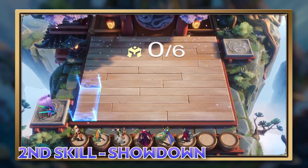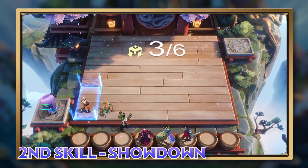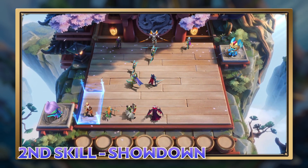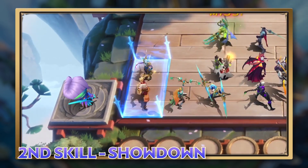Second skill: Showdown. Ling selects two tiles on the field to create a dueling ring. You can drag a hero to the dueling ring. At the beginning of each round, the farthest enemy from the dueling ring will be dragged into it for a duel. During the duel, the two heroes in the ring gain extra attack speed,